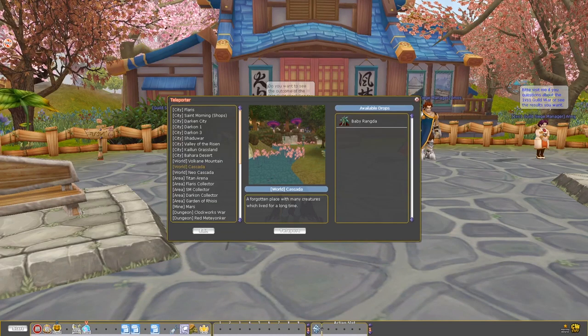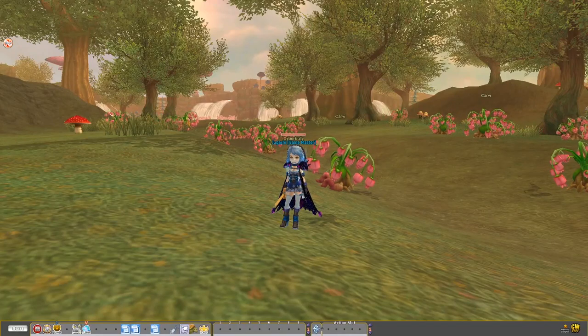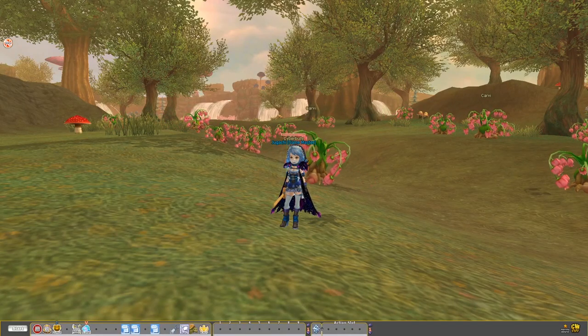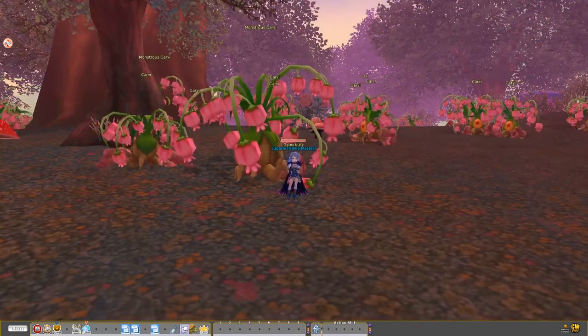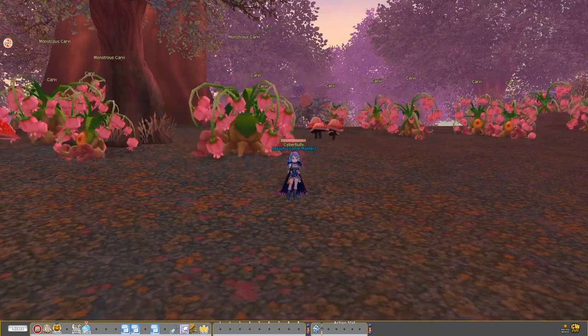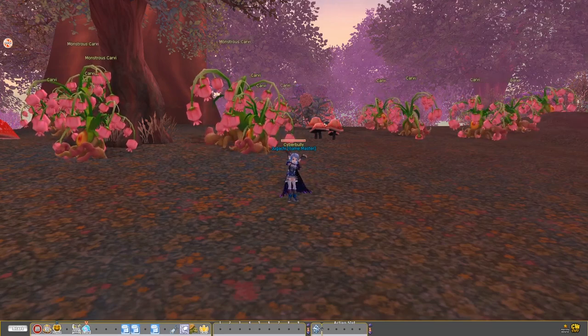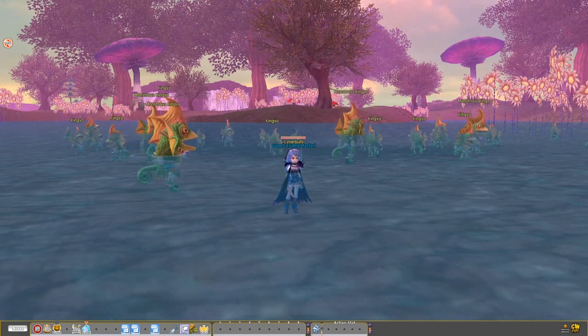From this point on, your final area is approaching. We have two versions of Cascada: version 1 is Cascada and version 2 is Neo Cascada. The difference between them is pretty simple — in Neo Cascada you don't have the Monstrous Monster, they are way harder, and you miss out on a chance to meet Rangda. Now you simply level in Cascada or Neo Cascada to reach level 150 Hero with 99.99%, so you can choose an Angel that gives you stat boosts later on. From Angel rank 1 to 100 you are sticking in Cascada or Neo Cascada.